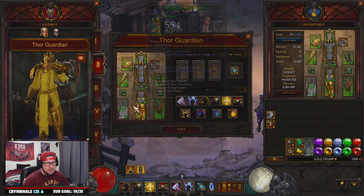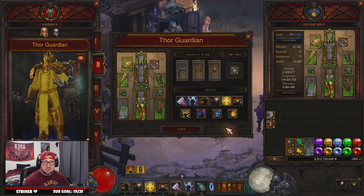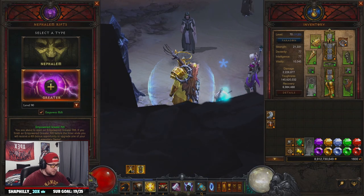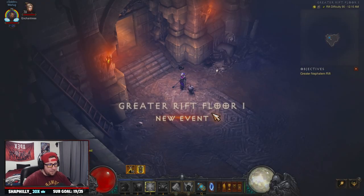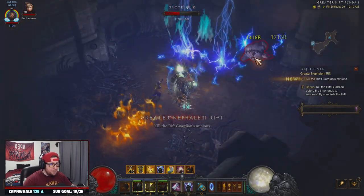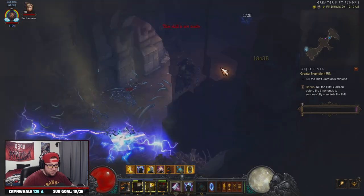Let's knock out a GR 90 and then we're going to come back and talk about the build and the gear — everything you guys need. As always, let's do this! So how the build plays is: we're going to pop Laws, pop our Iron Skin for more defense, pop Laws to give all our stuff cost reduction.